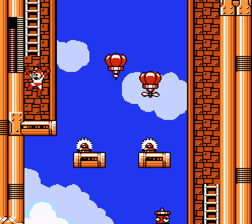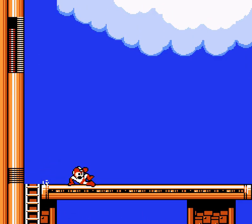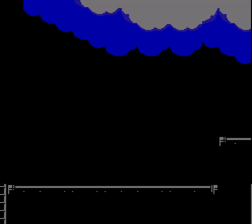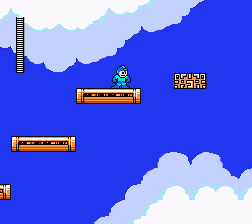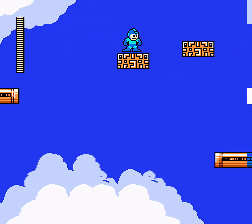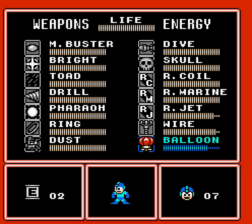I guess all that is to say, I like auto-scrollers where there's actually something tangible keeping you in a small space, because then it feels like there's a reason for it to be there. Otherwise, they're just doing this so that you don't go too slowly through the stage. But also, what are the obstacles that would make you do that?